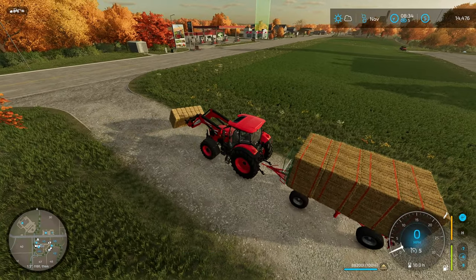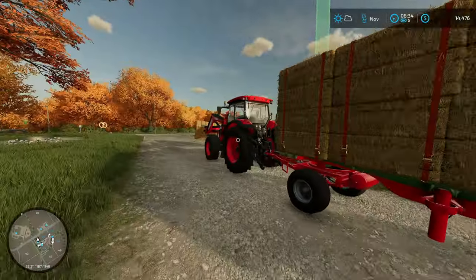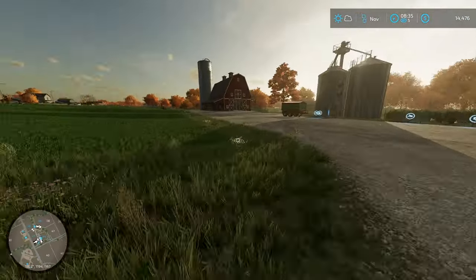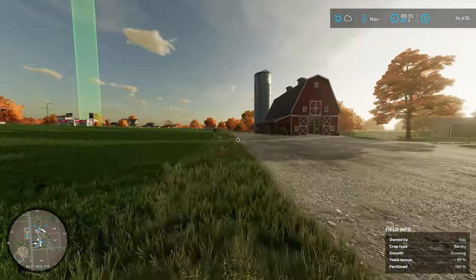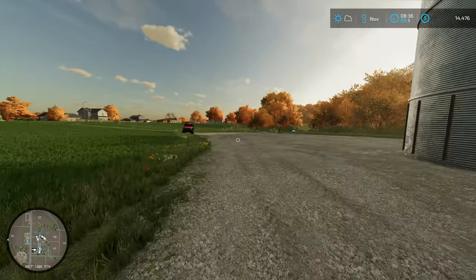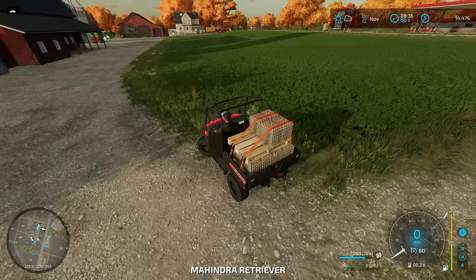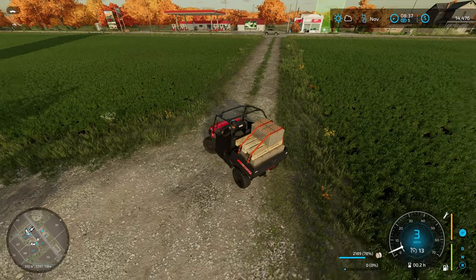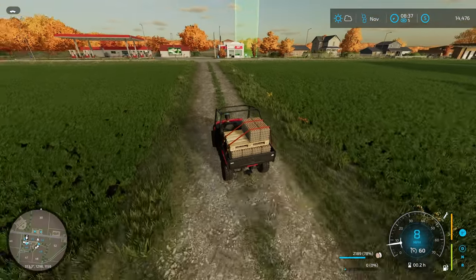This is all ready to take to sell. We ended up with nine full stacks — and that is straw, not hay. Straw and hay are very different. Hay is made when you cut grass and turn it with a tedder, and you feed it to animals. Straw is what's left in the field when you harvest grain.